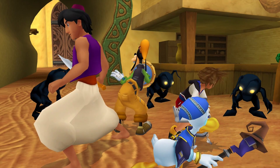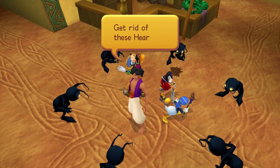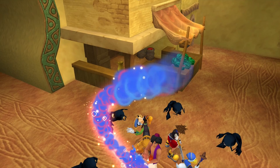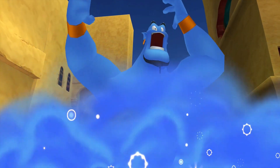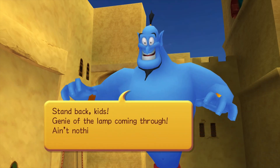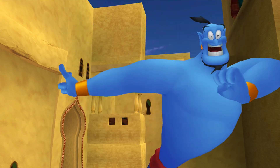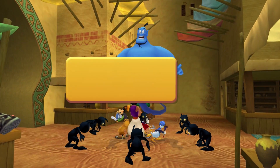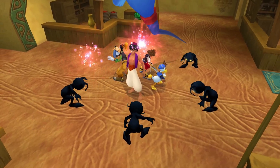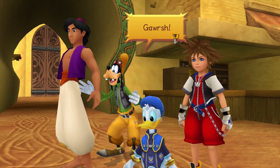These guys just keep coming — we gotta run. I guess we better see if the legends are true. Magic lamp! First wish: get rid of these heartless. How many first wishes has Aladdin had in this franchise? This is his second first wish at minimum. Stand back kids — Genie of the lamp coming through. Ain't nothing I can't make right as rain, well, if we had rain in the desert.